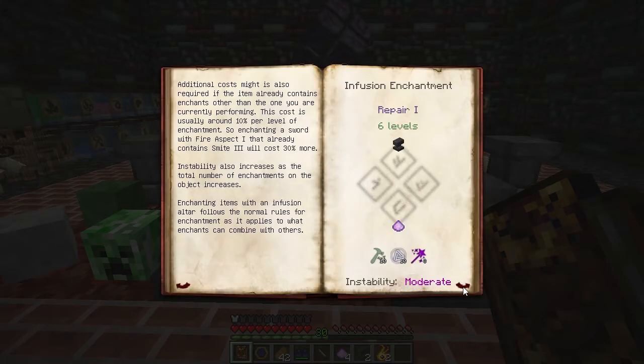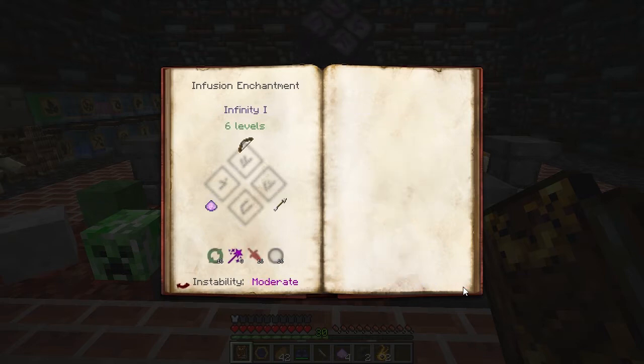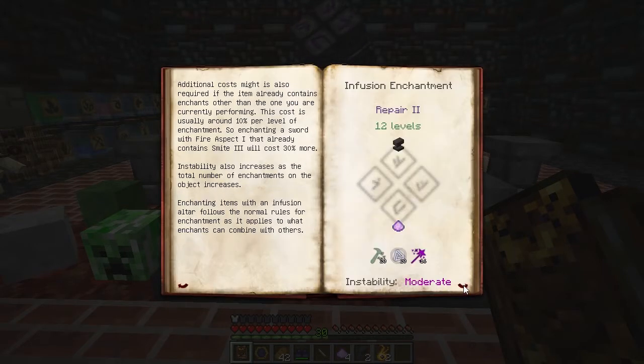You'll have to flip through the pages to find the recipe for the specific enchant you want to do. I'm only going to demonstrate one or two here today. To do Infusion Enchanting, you'll need an item to infuse, some items to break down for the infusion, Essentia, and some experience levels.